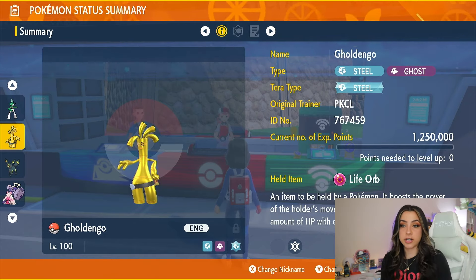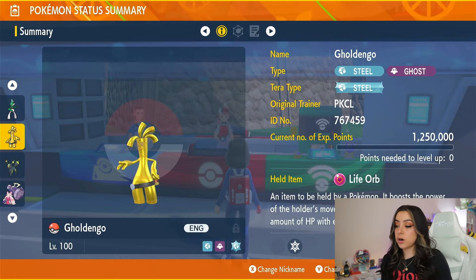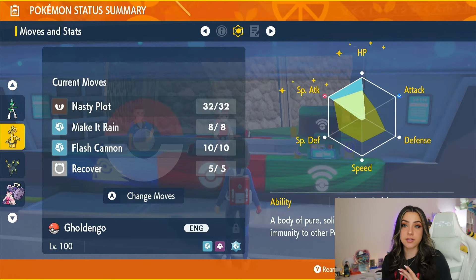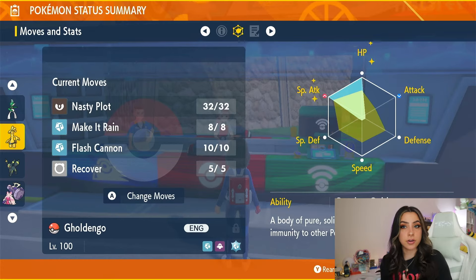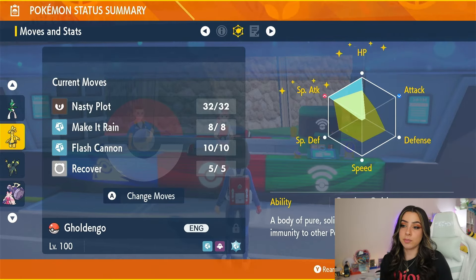The second option as a special attacker is good old reliable Gholdengo, which is of course a Steel and Ghost type Pokemon, and for the purposes of this raid will be a Steel Tera type. The held item for Gholdengo is going to be a Life Orb — so this is more of a group strat since you are going to be losing a little bit of HP every time you use an attacking move, but it also boosts the power of that move. For its EV spread, it is going to be full HP and full special attack with a special attacking nature. It does have its ability Good as Gold, which means you're immune to any status moves. Moveset-wise, we are running Nasty Plot, Make It Rain, Flash Cannon, and Recover. Nasty Plot is your setup move, Make It Rain is your big hard-hitting move and is a Steel type move, and since you're also Steel Tera it's great into the Ice type. Flash Cannon is your other attacking option and has the added benefit of not dropping your special attack every time you use it like Make It Rain does. Recover is there for HP recovery since with the Life Orb you are going to be losing HP every time you use Make It Rain or Flash Cannon.